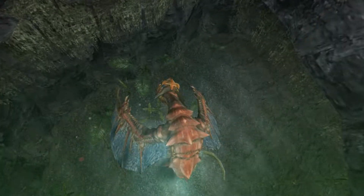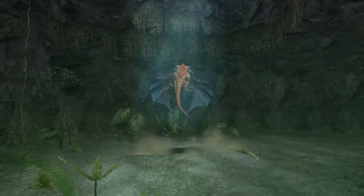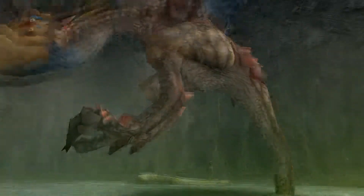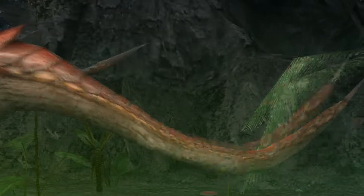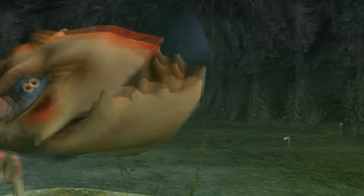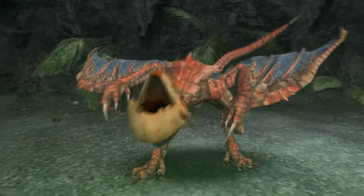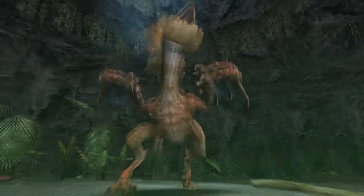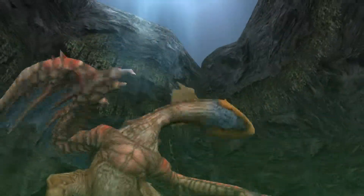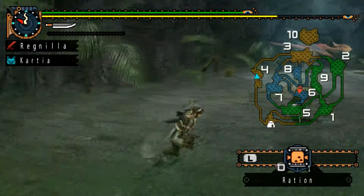And here's the Yian Kut-Ku — pink and blue, he's actually quite goofy. But don't underestimate him, because he could very much ruin your day. You want to have some fairly decent armor. I wanted to improve my armor a little bit, get new armor that's a little bit stronger, but I got lazy. Now this technique right here he doesn't use often when he's not in rage mode — usually he has to get mad first.